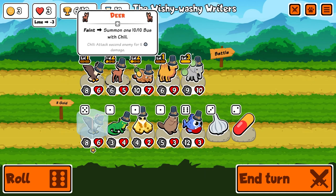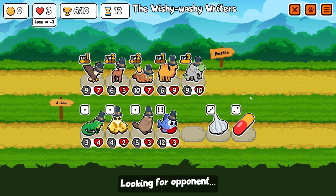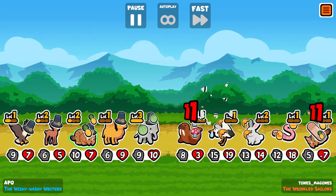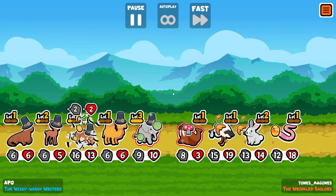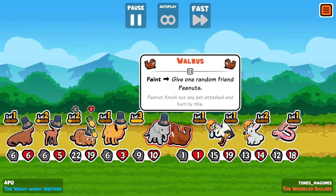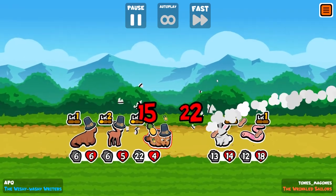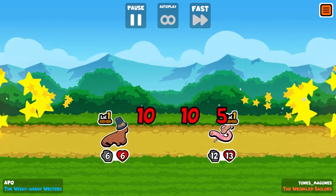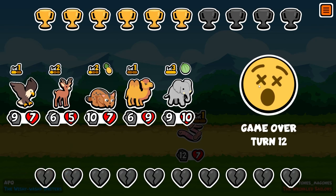I'm just gonna buy the eagle and test our luck. We're not tier six. They killed our lynx, they killed our eagle — oh no. That gives peanut — okay, this means he's gonna die. Our camel's already dead. Oh no, this isn't looking good. Bro, why couldn't the game give me a mushroom?